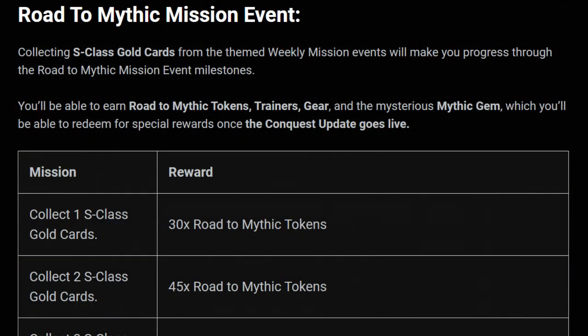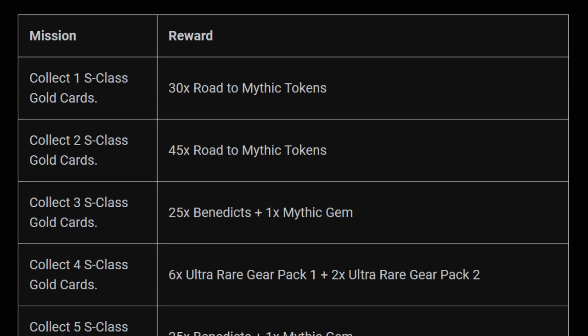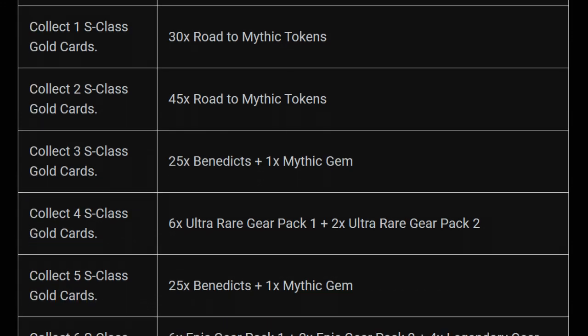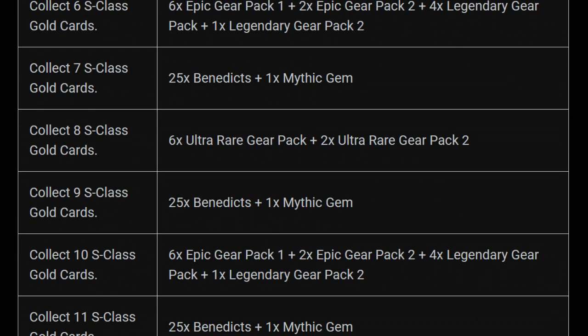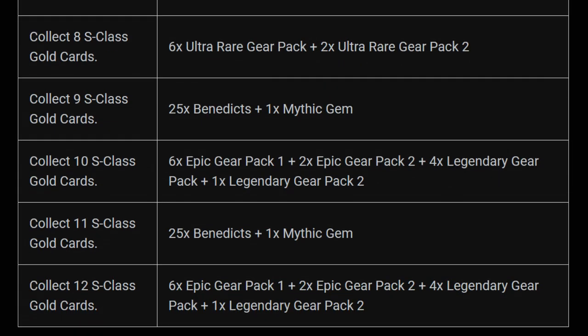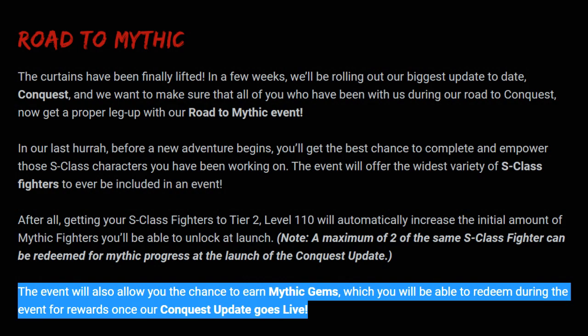If you don't feel you can finish it this week, it's better to hold off until future weeks since the last mission completion is the most beneficial and gives you the most rewards. There is an extra mission spanning the entire event that rewards you for collecting S-class gold cards: collect one and get 30 Road to Mythic tokens, two gets you 45, three gets you 25 bindings plus one mythic gem, and so on — up to five mythic gems are available, along with lots of mythic tokens, trainers, and gear.